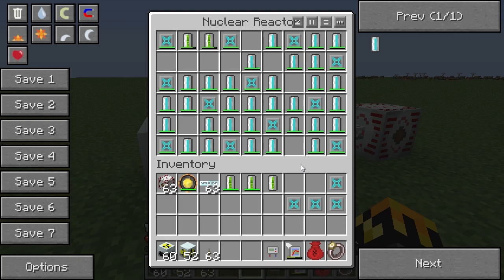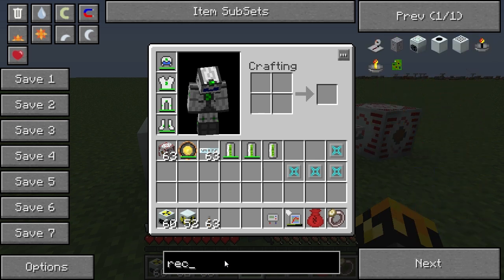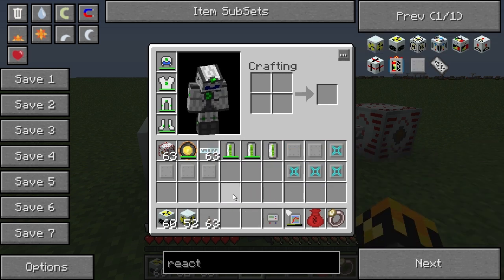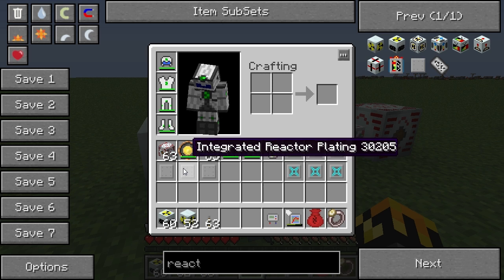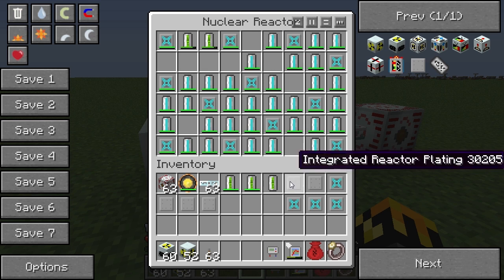I could probably have done that easier by adding the third component of the reactor - the integrated reactor plating. The integrated reactor plating has the ability to absorb heat and pass it along in one jump to adjacent integrated reactor plating. It will help disperse heat. So if I properly use the integrated reactor plating, this might be a little less confusing. And if we're going to want to add a third uranium cell, we will definitely have to use the integrated reactor plating.